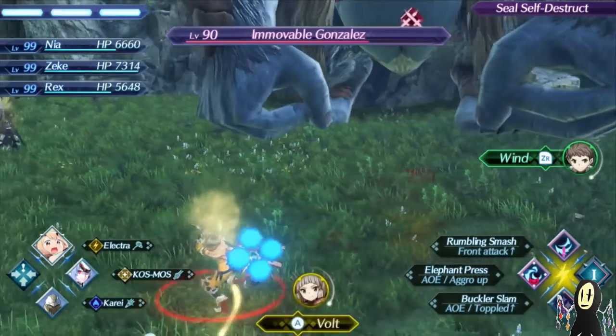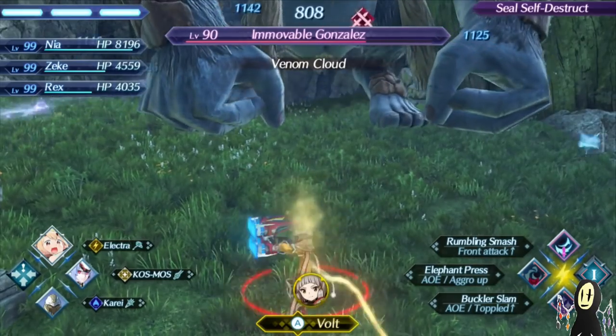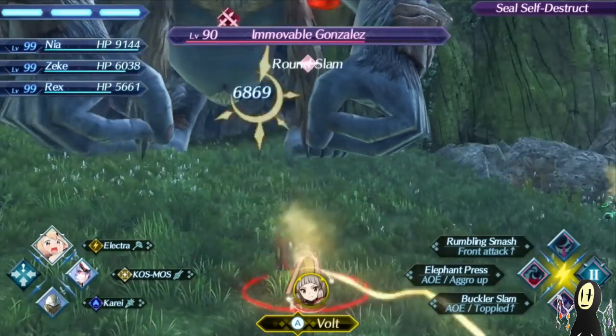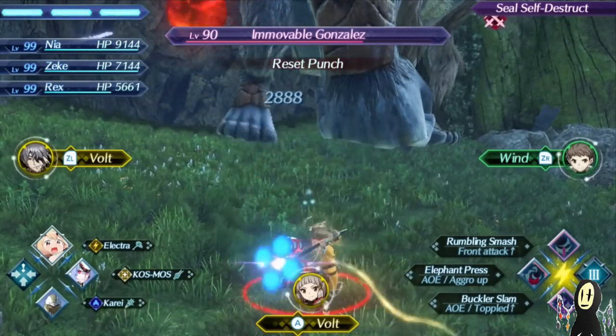It only takes about two or three auto-attacks to fully restore my ability, it's really, really quick. There's the damage immunity that we were hoping for. We're going to kind of just draw this fight out a little bit. The damage output of all my allies is quite nice, and I can reliably keep aggro off of them using Electra, thanks to the fact that I have the Elephant Press.